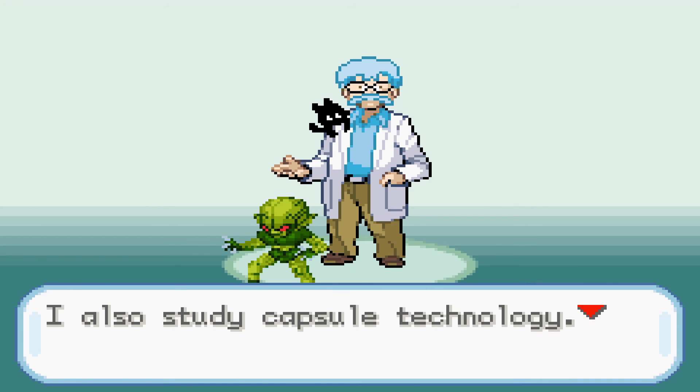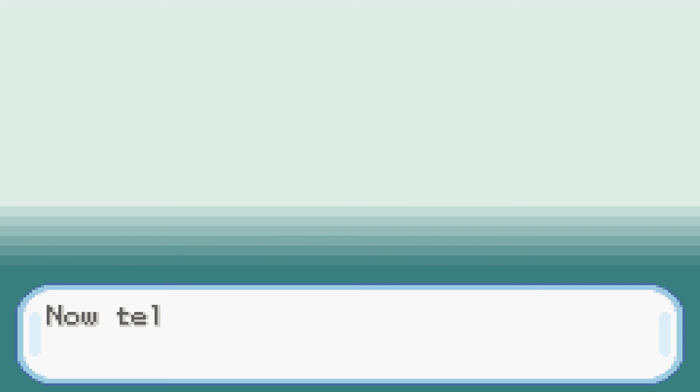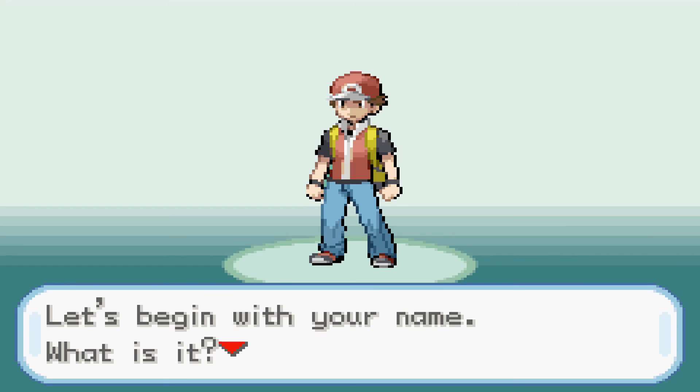I also saw the capsule technology. I love how they actually got a sprite for Doctor Briefs in here — that tells me this ROM hack actually does go the extra mile. For the player character, are you a boy or a girl? Let's see what the boy looks like. It's just Red.